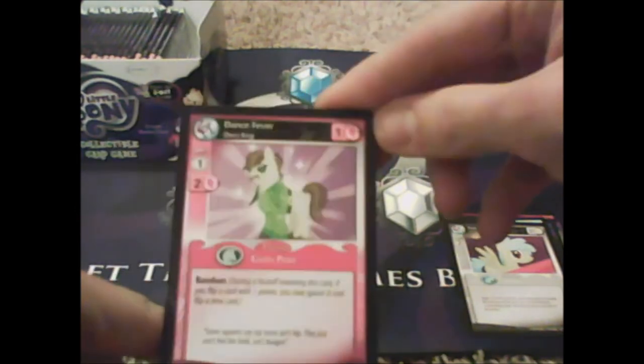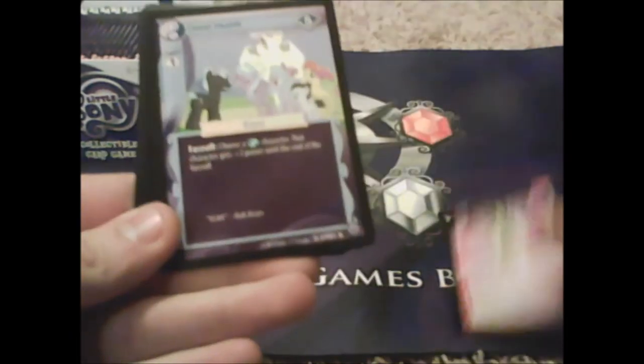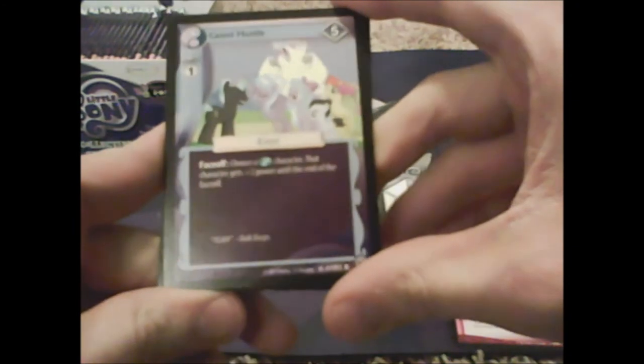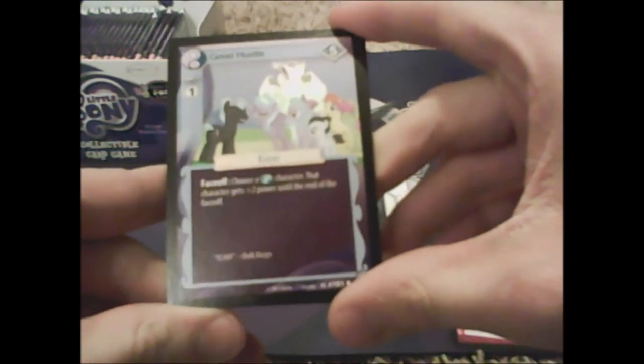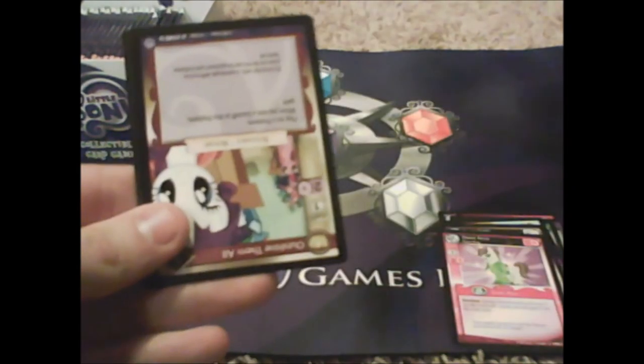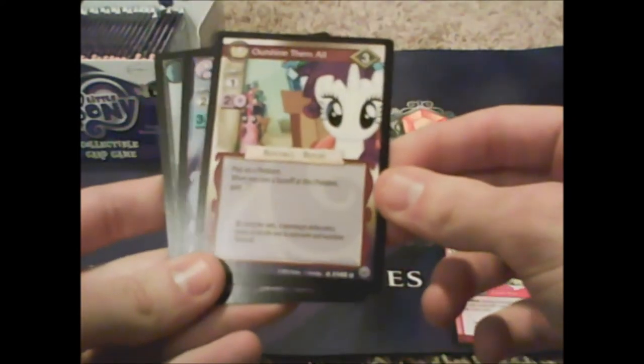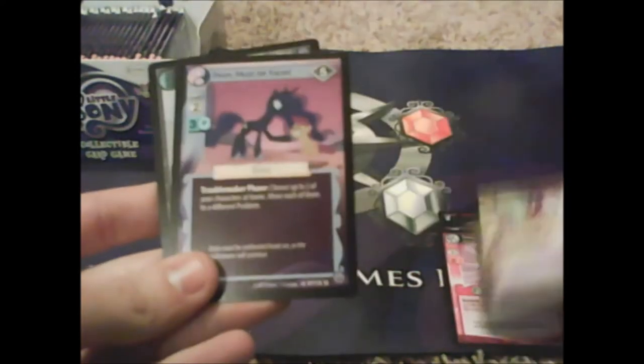Brown Parisprite, Sugar Twist — I love Sugar Twist. Dance Fever — I know somebody's happy to see this, he's pink and costs one and two. Our rare is Good Hustle — Thunder Lane! She's a pegasus character: 'during a faceoff, if this is a pegasus character, that character gets plus two power until the end of the faceoff.'